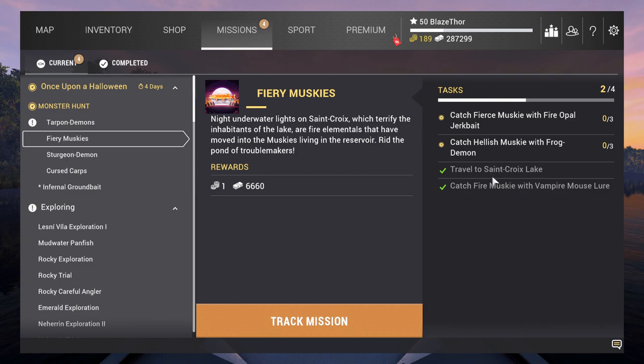Because you cannot complete this event, you need to be sure that you don't use all the lures. So how does this mission work? You need to catch three kinds of muskies with a certain lure. You can find those lures in pumpkins and gravestones. I've got the vampire mouse lure and I'm only fishing with that one. Don't start using all three of them because otherwise you complete the event mission and the muskies are gone - you cannot catch them anymore.